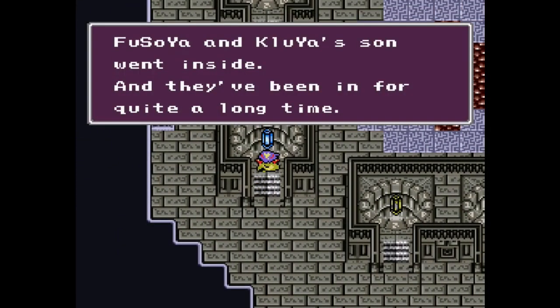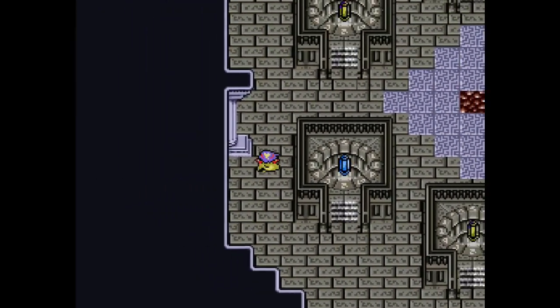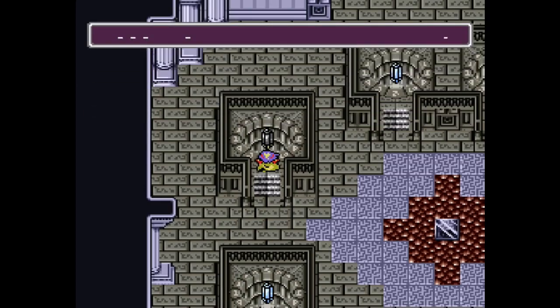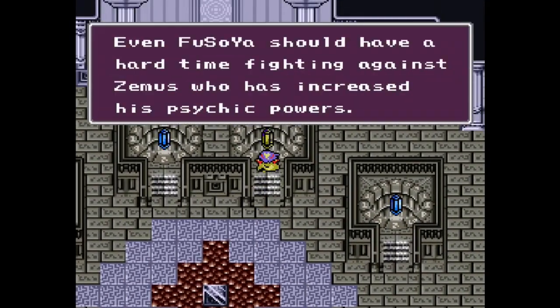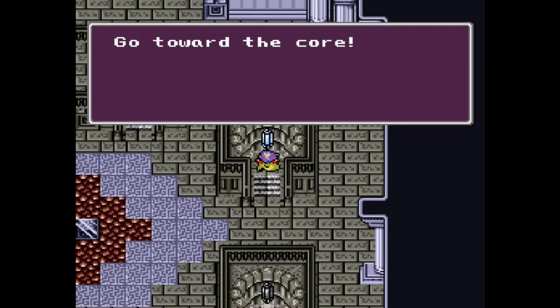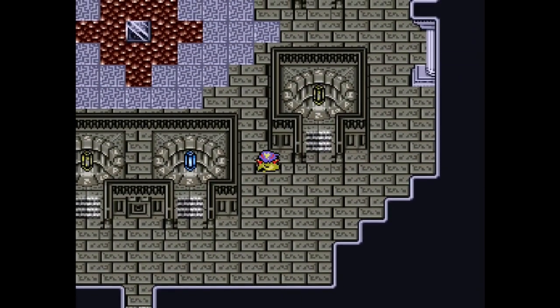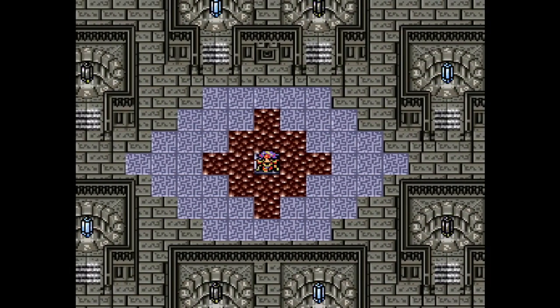Husoya and Kluya's son went inside, and they've been in for quite a long time. All of our powers are used to neutralize the powers of Zimus from the core. Between our conflicting powers exists an enormous amount of energy. Even Fusoya should have a hard time fighting against Zimus, who has increased his psychic powers. Go towards the core! We shall guide you to the path that leads to the core. It's a little silly that it looks like you can walk through there, but you can't because of the way things are laid.